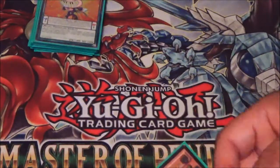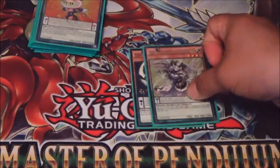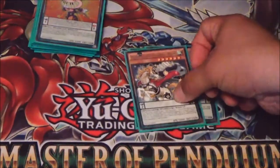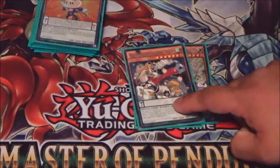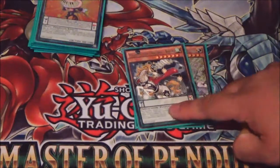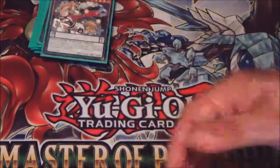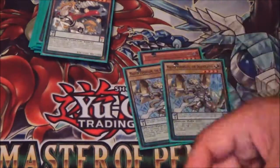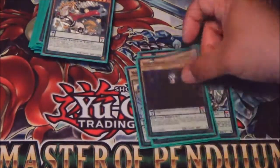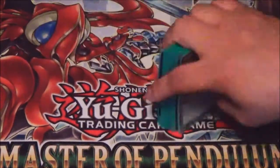For the rest of my Pendulum Style cards we've got one Odd-Eyes, one Eccentric, one Chiron — Chiron's very good, gets rid of cards that you don't really want to see on your opponent's side of the field, and if you use it right you can reuse your Joker, which is very useful. One Lector, two Masters, one Luster, and one Vector. And that's it for all the Pendulum Monsters.